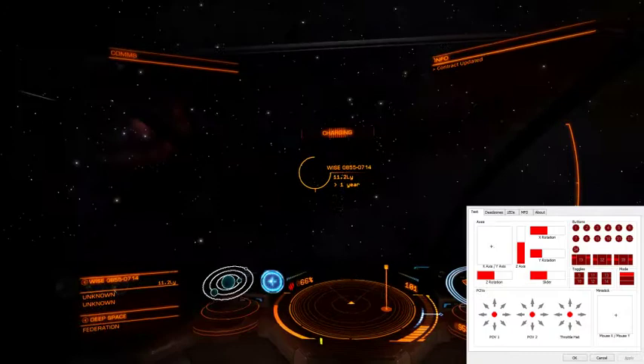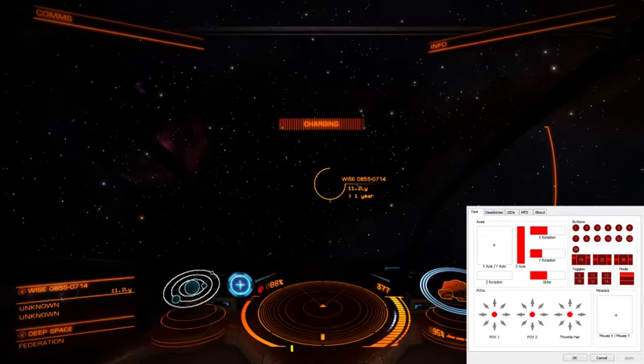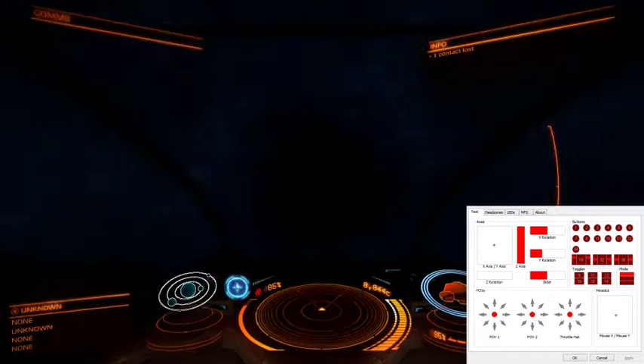That's where we're going to go and fight the bad guy. He's going to be in a USS somewhere in that system, and that's where we're going to try and take him down. Engage.